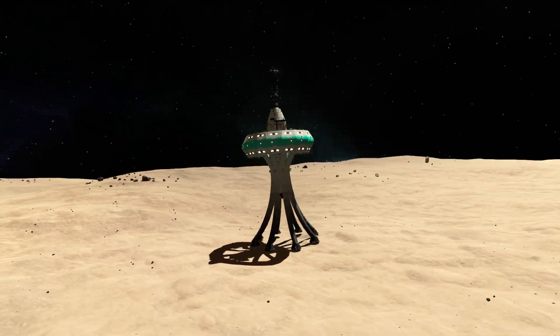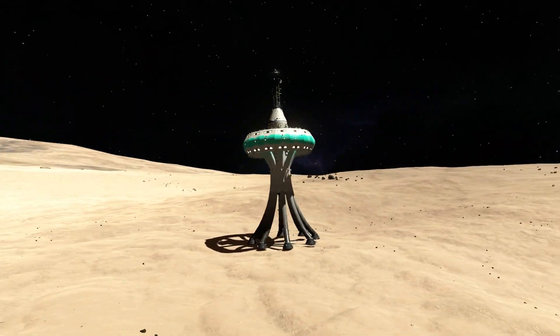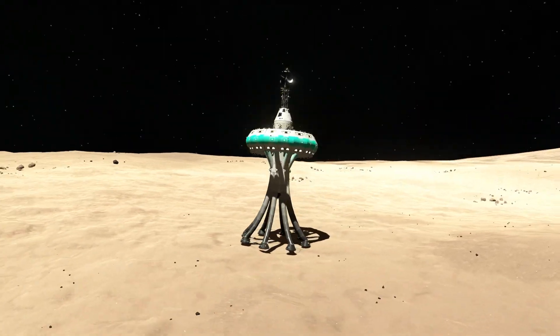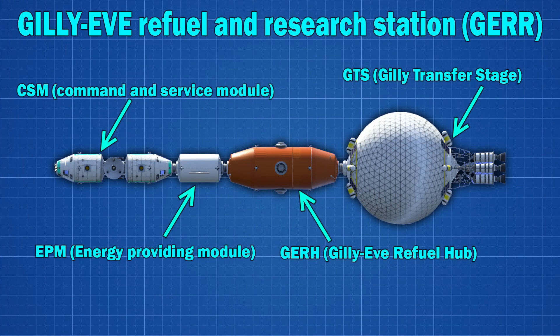The surface analysis has given the result that the surface of Gilly is usable for mining. So let's get to the second part of this video: the GERR, the Gilly EVE Refuel and Research Station.